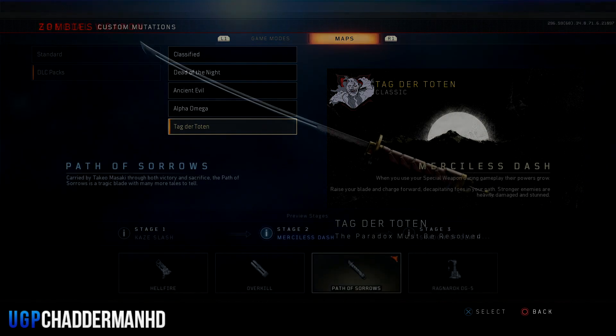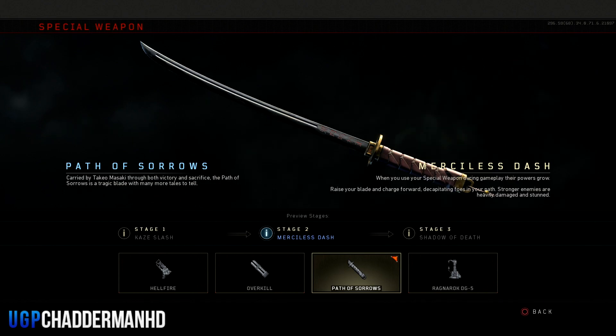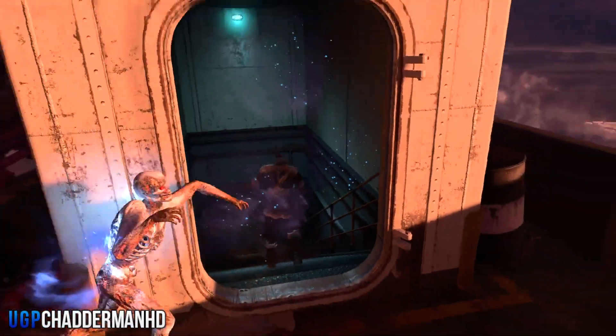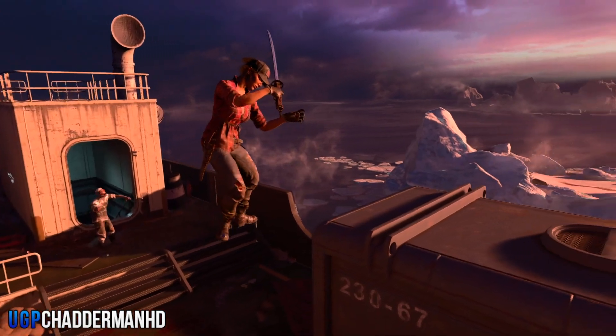First, you need to pick your map — as you can see I've picked Tag Der Toten. You're then going to need to pick your specialist, and it has to be the Path of Sorrows. You're going to need to get this to stage two, which is the Merciless Dash.